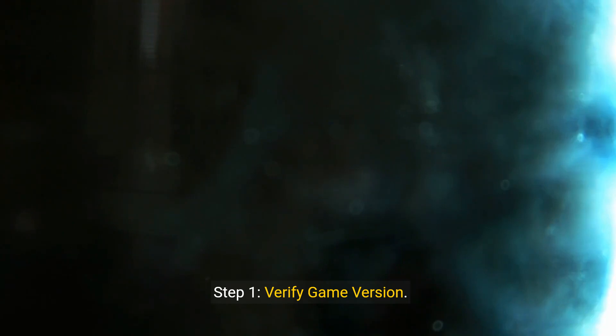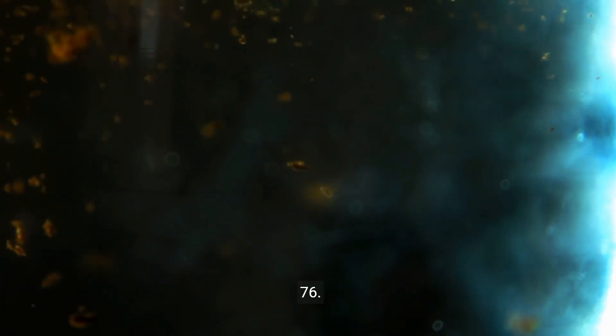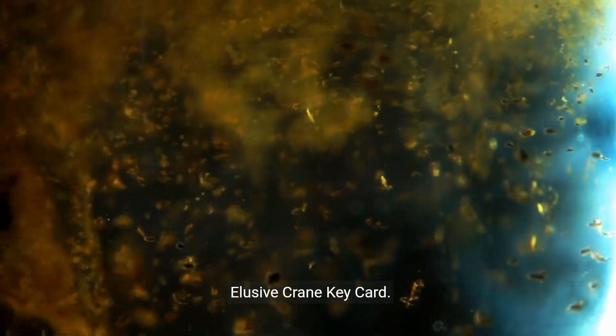Step 1: Verify game version. Ensure you are playing the latest version of Fallout 76. Updates often address bugs and glitches that may affect the functionality of in-game items like the elusive Crane keycard.